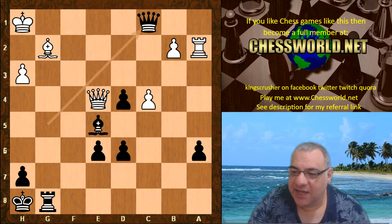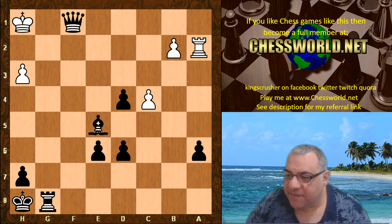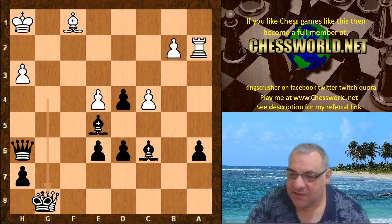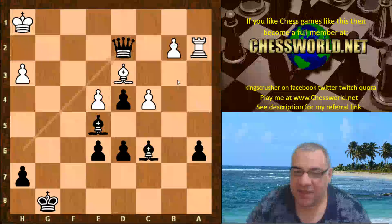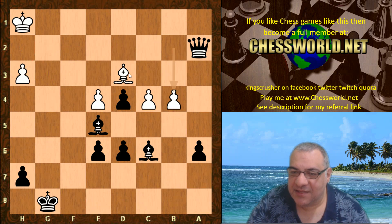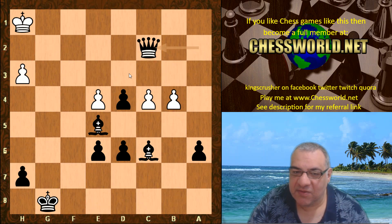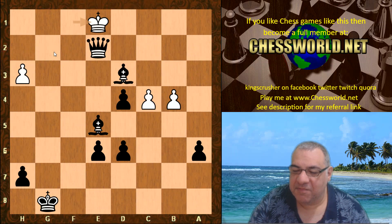Queen takes g8, Bishop d3, Queen d2 threatening checkmate again — and of course the bishop. The end is going to be soon, even with Leela's trolling style. King g1, Bishop takes e4, threatening mate on g2, check and mate.